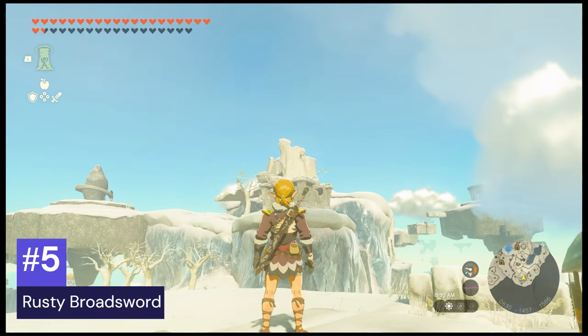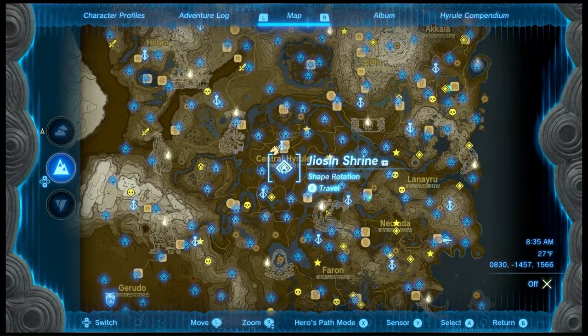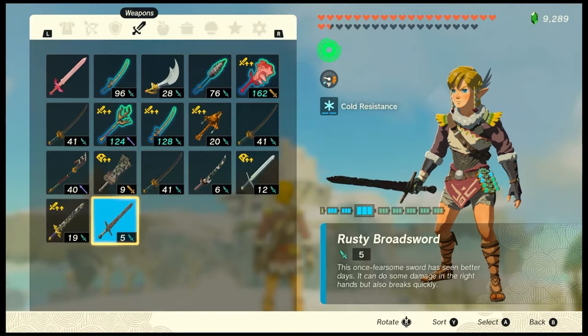Number 5: Rusty Broadsword. These can be found in ruins and locations where weaker enemies reside. It has a base damage of 5 and a durability of 6, making it the weakest metallic weapon in the game.